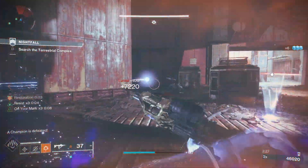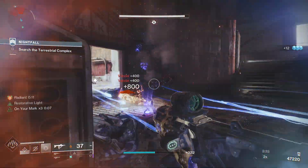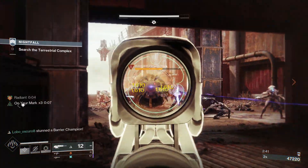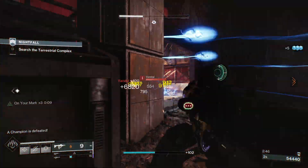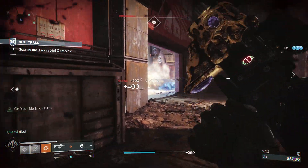Where this exotic truly shines is with the ignitions that your knife will cause once you kill an enemy with it. These ignitions are chainable and deal a ridiculous amount of damage. Also keep in mind that the knife will cause an ignition regardless of whether the enemy dies to the knife itself or to the explosion that follows up afterwards. This whole setup only gets better once you add all the mods and fragments, making the build an absolute beast — so make sure you stick around till the end.